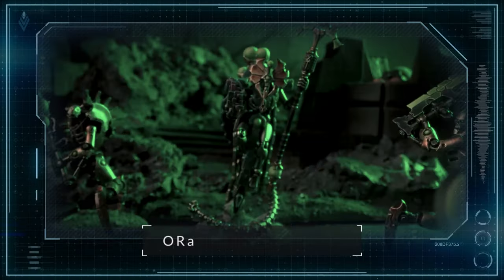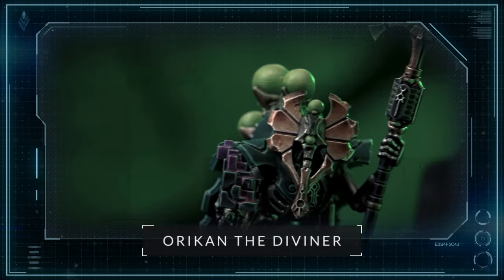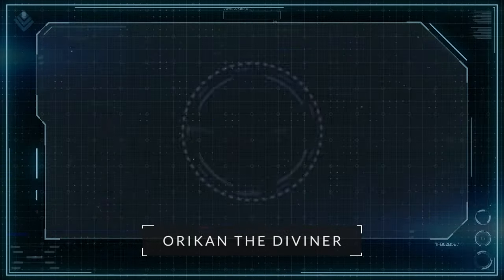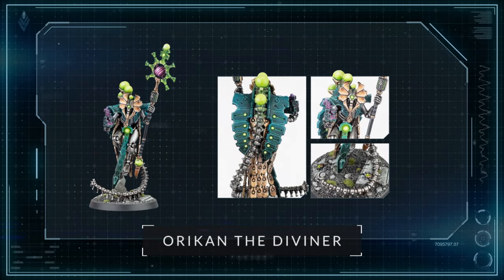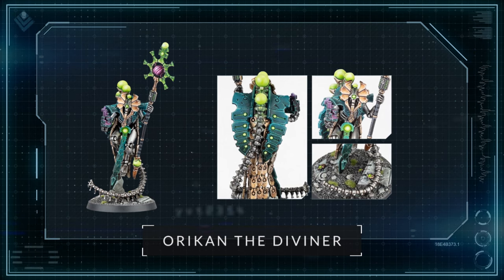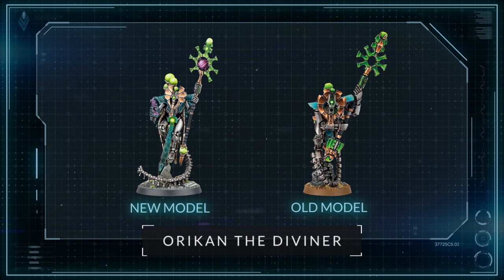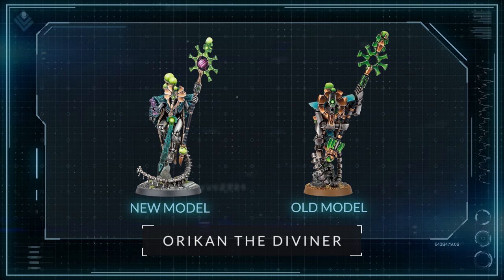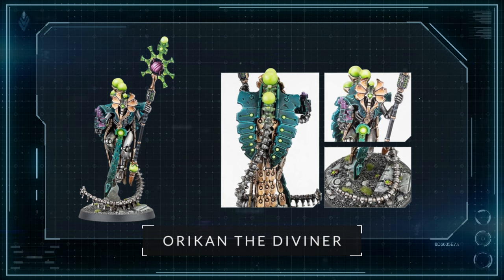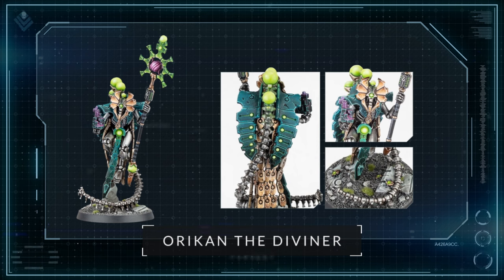Another one of the fine cast models from the Necron range gets a glow up in the form of Orican the Diviner. This cantankerous cryptek receives a new Necron update to his older, tired model and looks fantastic. When the new Necrons were released at the start of 9th edition, I loved where Games Workshop went with it and each new model continues to knock it out of the park. The posing is very similar to the old one, but now floating above the tactical rock rather than standing on it, holding the improved staff and trusty Rubik's Cube. Even that detail looks amazing. I'm sure players will be very glad to see the back of the old fine cast one and grab this guy as soon as he comes out.